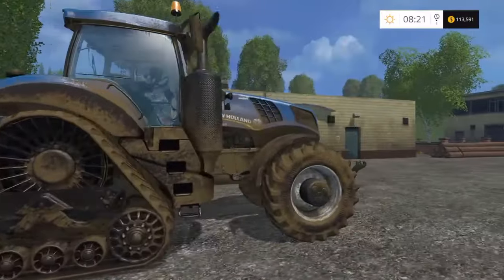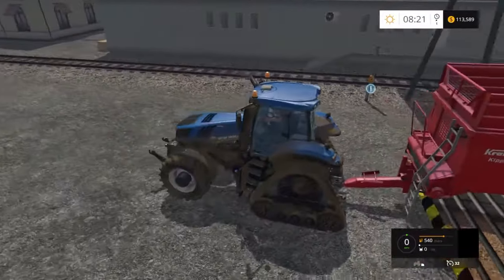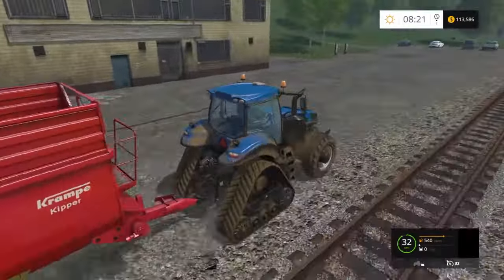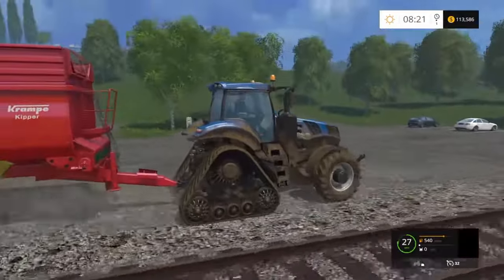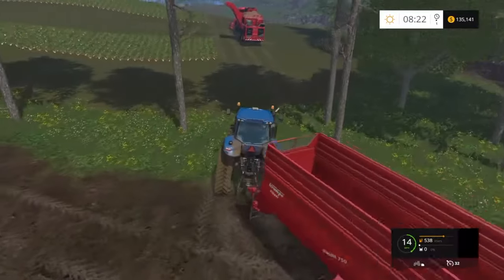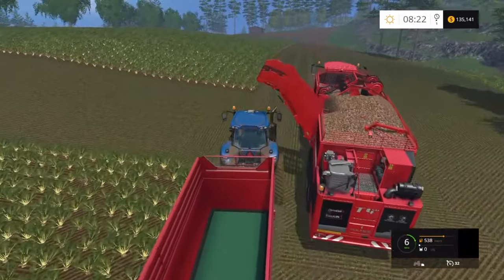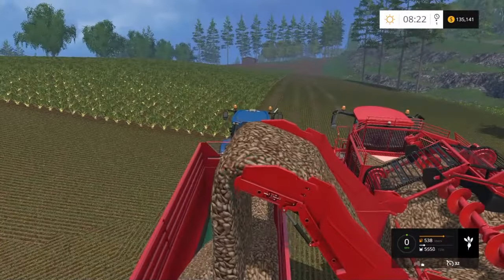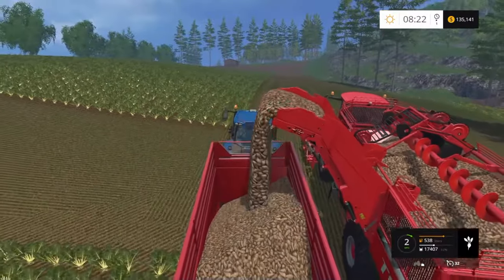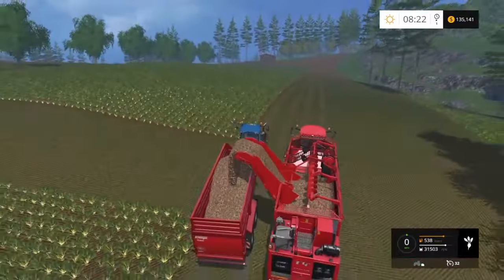I haven't done any potatoes yet — that's another thing I need to do. I probably need to pick a field or fields and get some potatoes in. I'm trying to think where I would sell the potatoes to get the best price, and then maybe move equipment over and buy a couple of fields near there — have a kind of potato unit specially set up for just doing potatoes. I could always just stick it in field 36 and have sugar beet in one and potatoes in the other, all kind of in one place.